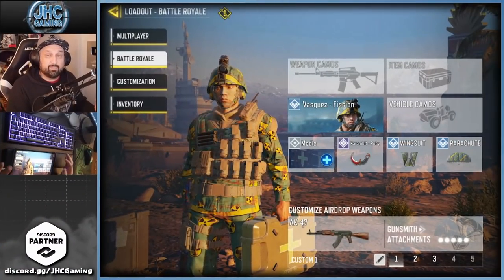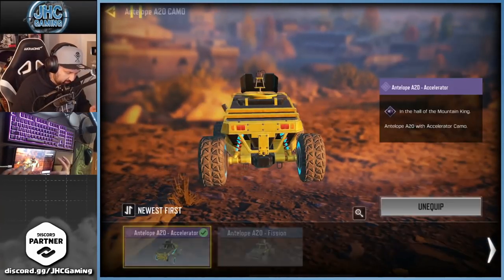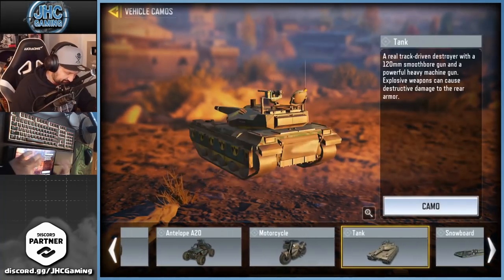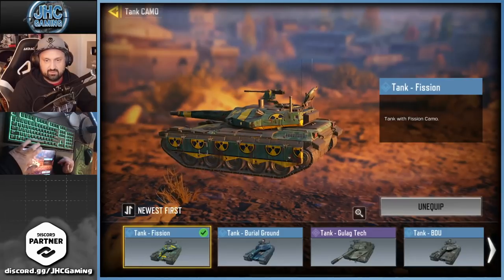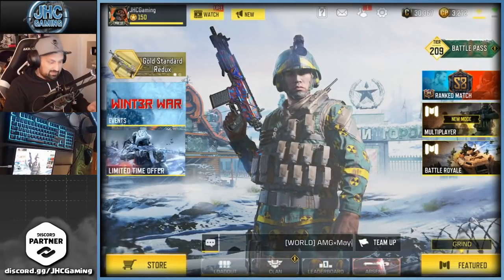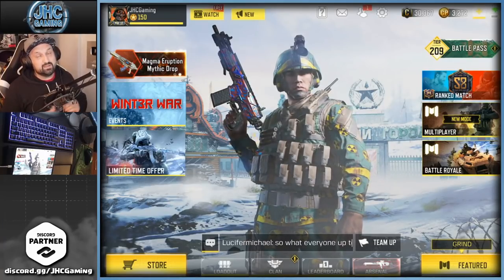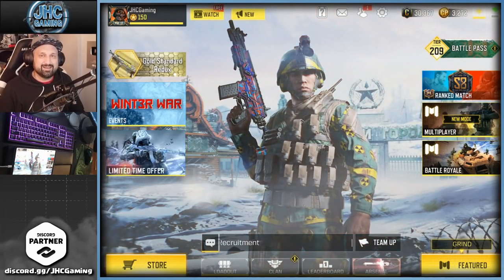Unfortunately there was no tank in the last game, but I can show you the antelope camo — I have that one which is also very good for the Vasquez soldier. And now the tank — the fishing tank. I'll probably leave it for a couple of weeks and see if we can use it later. Anyway guys, that's it for today's video — the new vehicle crates. Let me know in the comments if you got lucky. It was a very lucky crate opening for me today. Smash like if you enjoyed, don't forget to subscribe for daily CoD Mobile videos — see you in the next one!